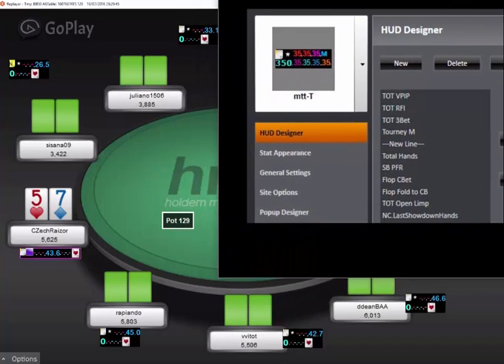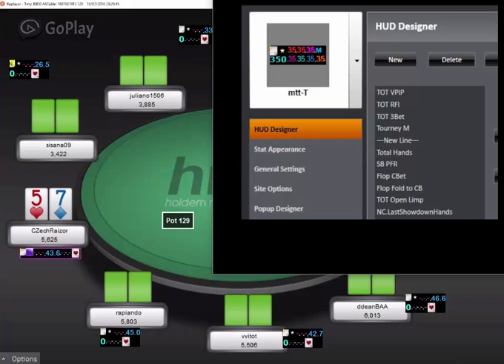Before we move forward, I wanted to show the heads-up display stats. I exchanged an email with CheckRaiser. Here we have them. Total VPIP, Total Preflop Raise — actually, Total Raise First In. That's a different stat than Preflop Raise. Raise First In means when they raise when it folds to them. Total 3-bet and then the M.